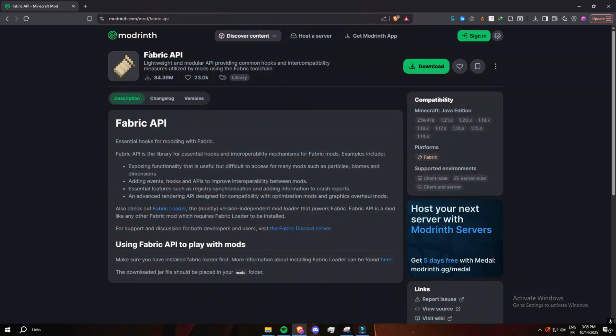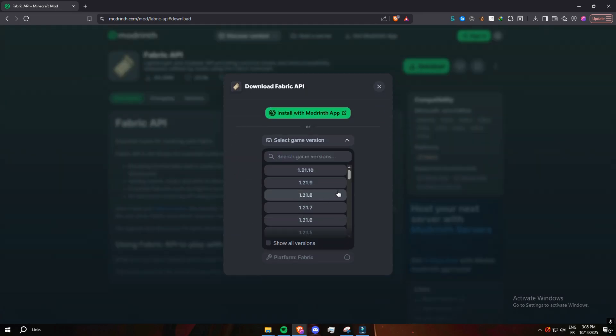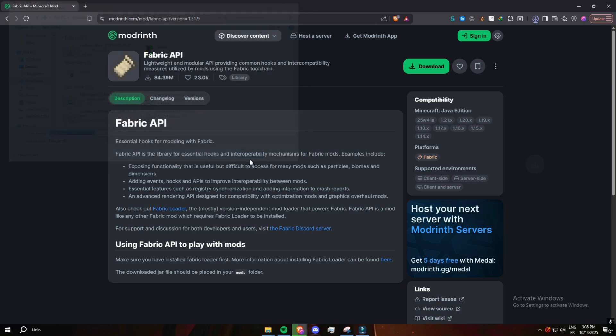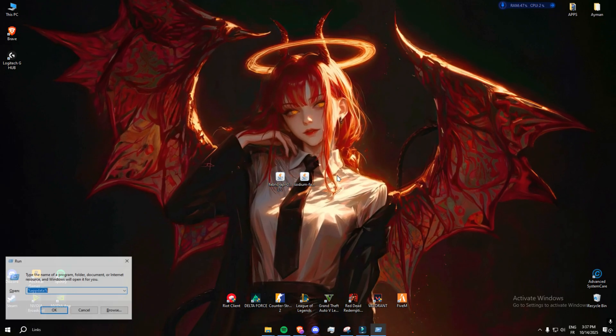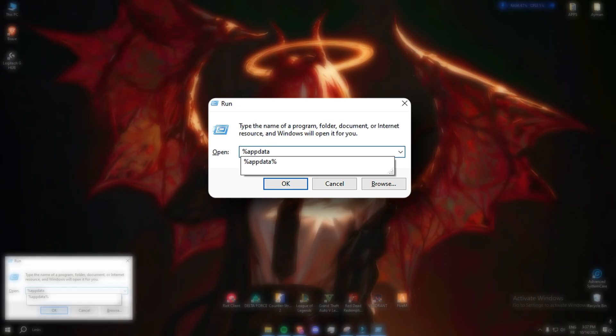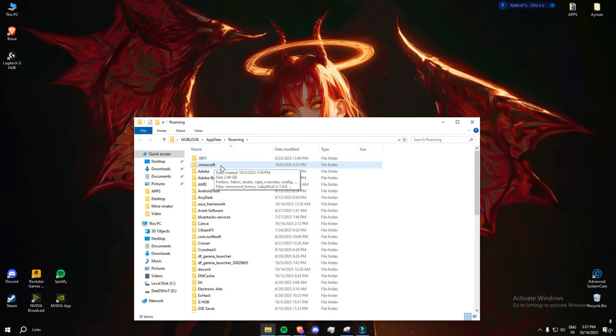For many Fabric mods to work properly, you'll also need the Fabric API. Just go back to Modrinth, search for Fabric API, and download the version that matches your game. Then press Windows + R on the keyboard, type %appdata%, open your Minecraft mods folder, and drag both downloaded files into it.